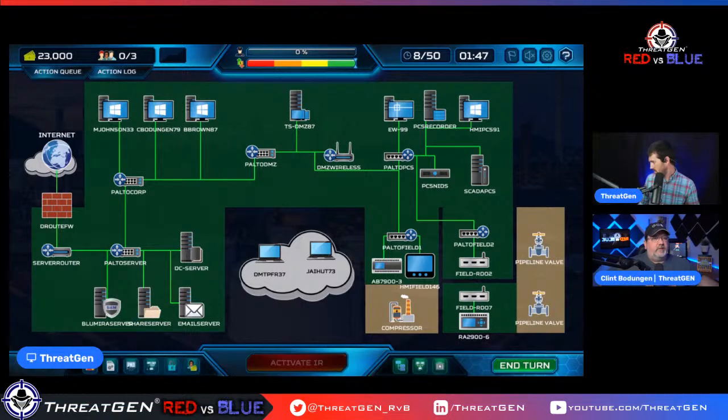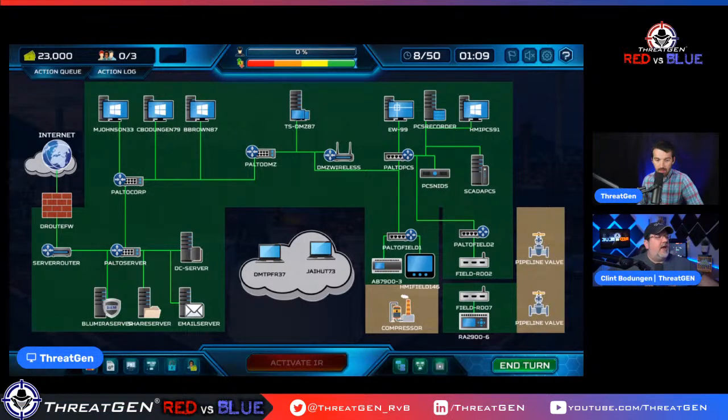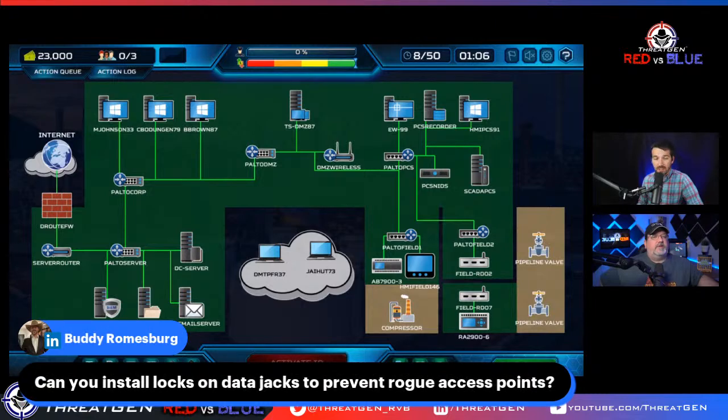In game, if something has been targeted by a network attack it shows up as a red flashing target on the asset. We're still in the honeymoon phase of our CISO job. Network segmentation — or VLAN implementation — is possible in this simulation and very important. It's hard to do in real life, which is why we have to take our time. Installing locks on data jacks to prevent rogue access points is on the road map.